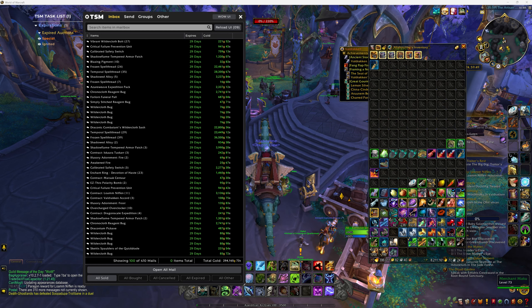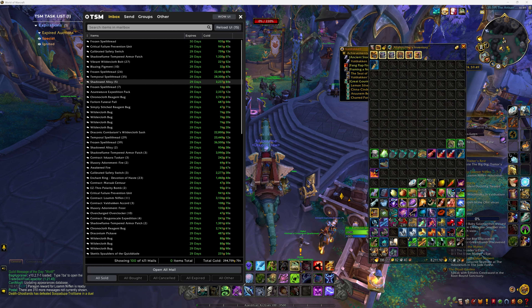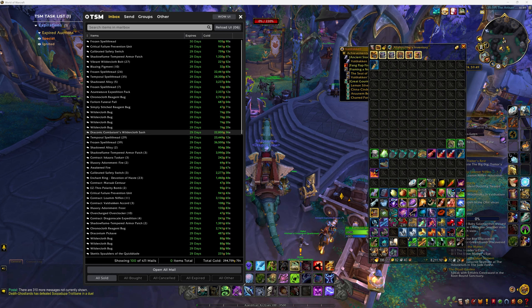First one's 294,000 gold. Notable things are my spell threads as usual, some shadow alloy that I actually made and sent the money away to get them, my expedition bags which are nice when they sell. Still amazingly, a draconic combatant wildercloth sash sold which is a nice return at 22,000 gold — I'm not going to complain, I don't expect to sell them this late at all.